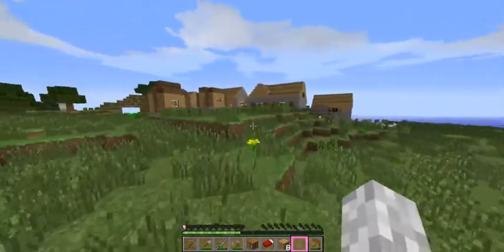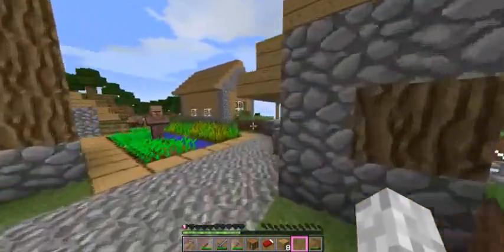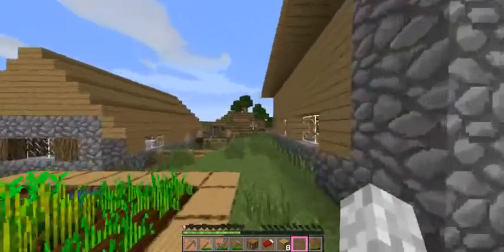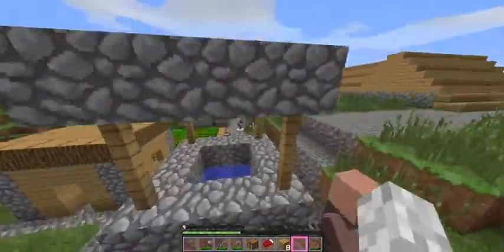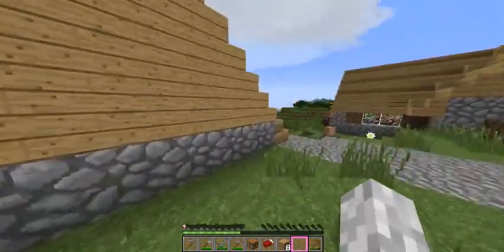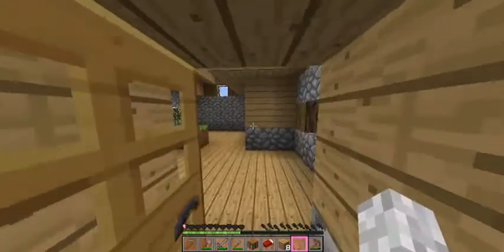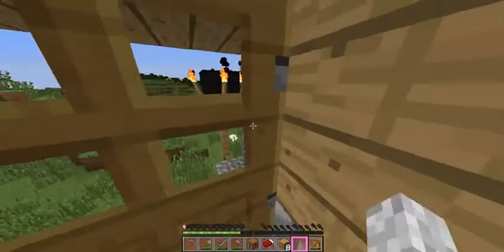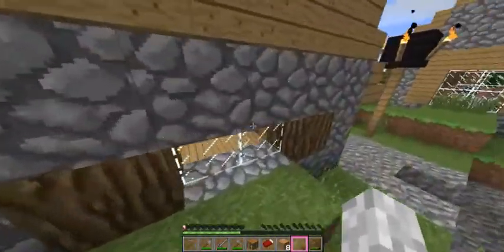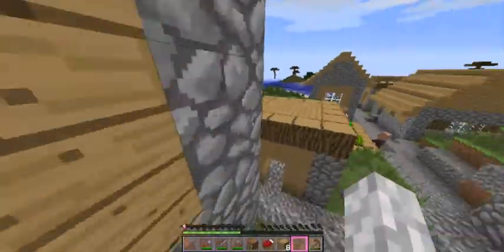We'll go ahead and grab all the food. Let's see if there is a blacksmith — there's a lot of villagers, it's actually a pretty big village. I don't think I see a blacksmith. Let's look for bookcases — that's something most people don't really do. I normally don't find bookcases and I don't even know if they spawn in villages anymore, but it's always worth looking.